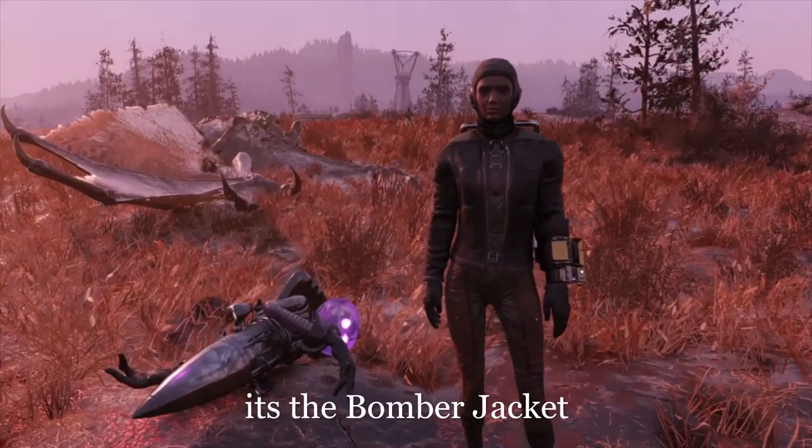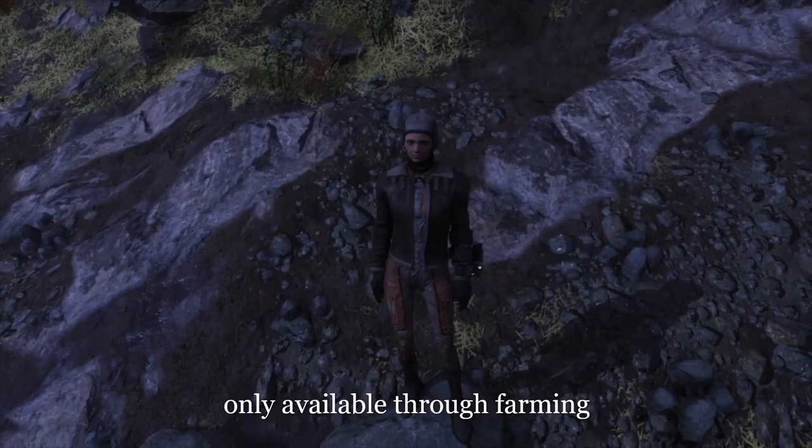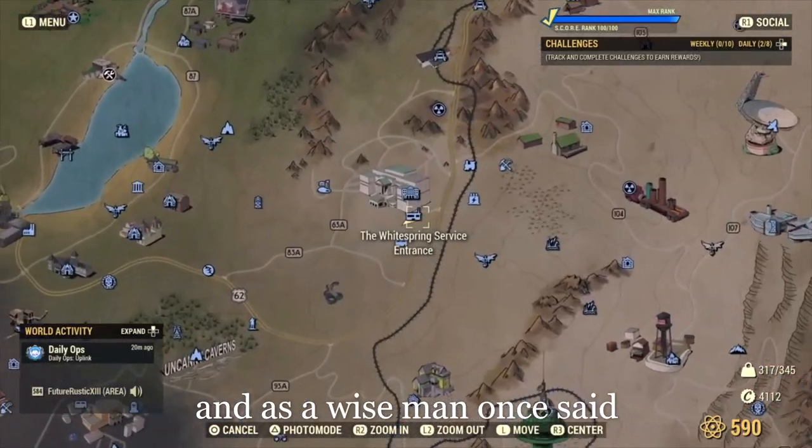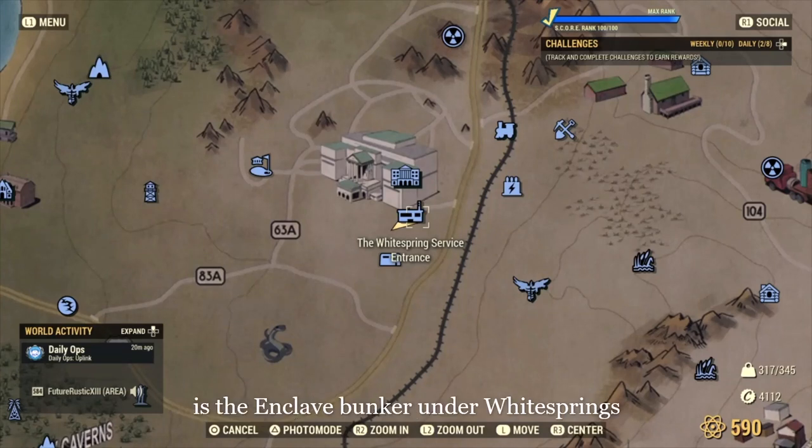Add it to the Victorian — it's the Bomber Jacket. This is another outfit only available through farming technical data, and as a wise man once said, probably the best place to find that is the Enclave Bunker under Whitesprings.